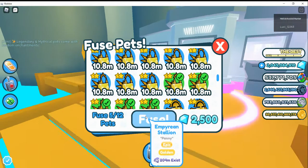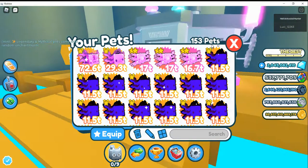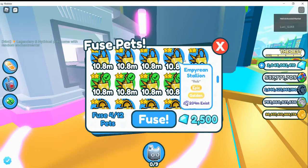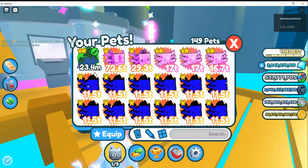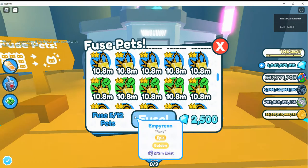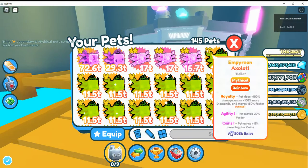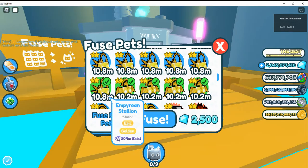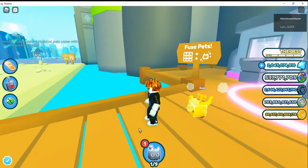Now if you want, you can refuse five of these — you'll get a rainbow one of these Empyrean foxes. I'm not sure if it's guaranteed or not, but it seems like you get a guaranteed rainbow Empyrean pet, which is good. Pretty sure you want the foxes right at the moment. Maybe we can try seven.